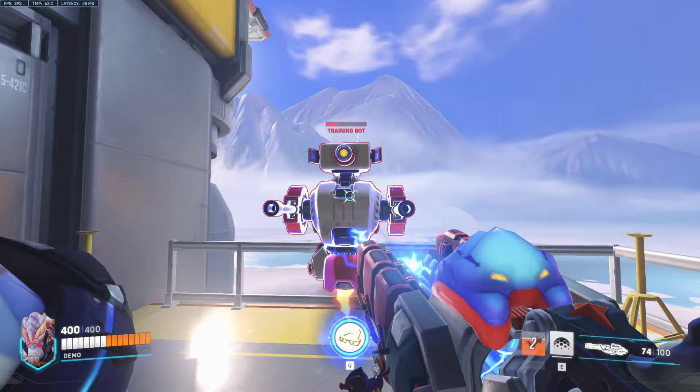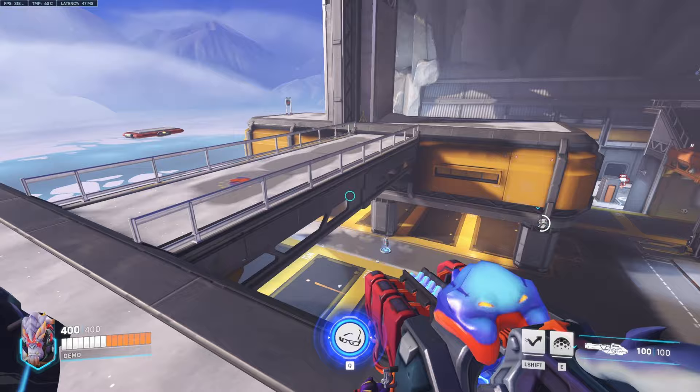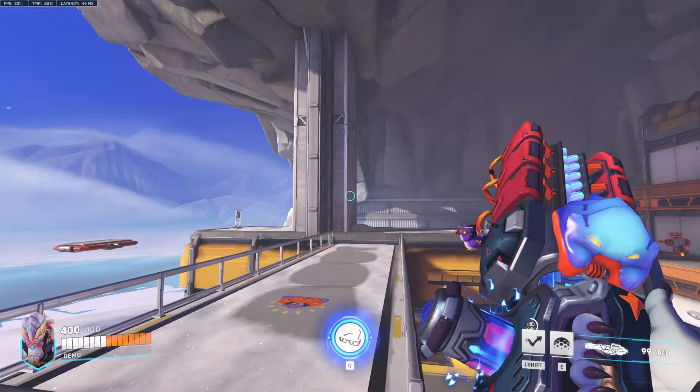So this guy right here — I can leap and press my jump as soon as I land, just like that, and you saw how I got in his face. Right there I would have melee'd. Sometimes you go over them, but it's fine — it just helps you with your movement as Winston, helps your mobility. It's just a really useful tip.